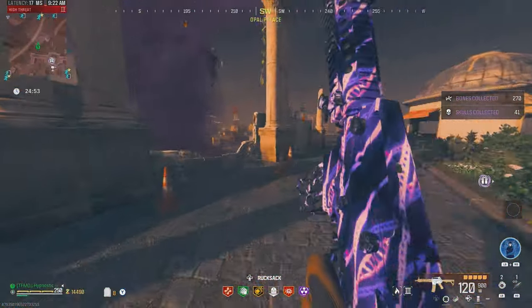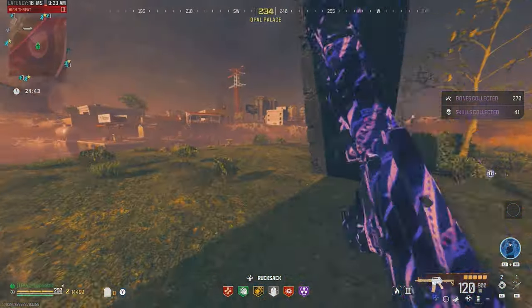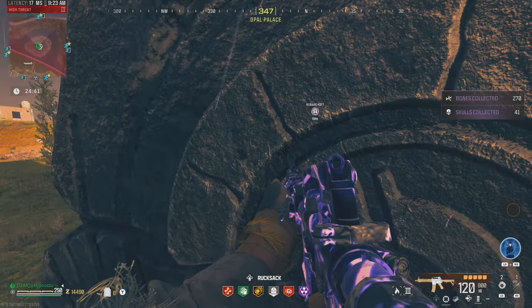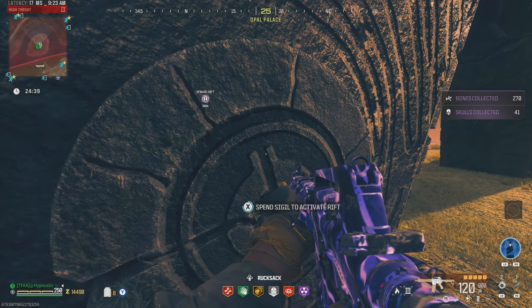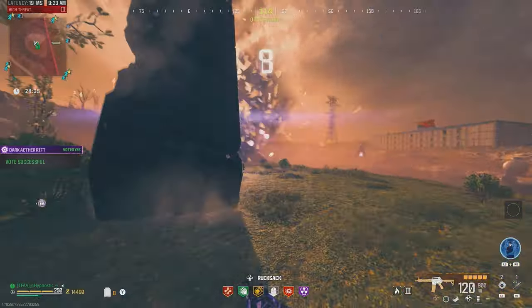I actually never tested that gun out — I'll have to maybe one day take it into zombies and just see what it does. I'll make my way over to the portal. Made it to the portal — let's use our dark ether sigil. Let's accept that teleport and I'll see you all in the tier 4 zone.